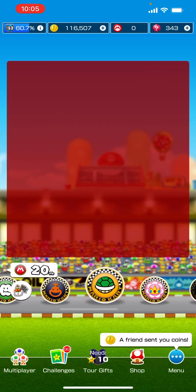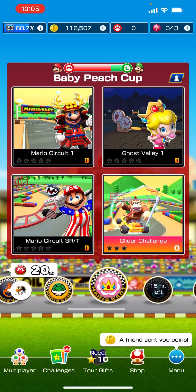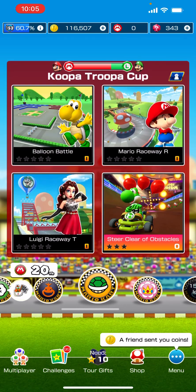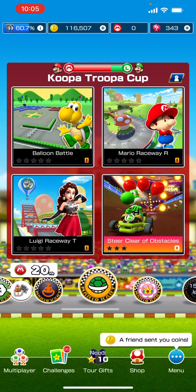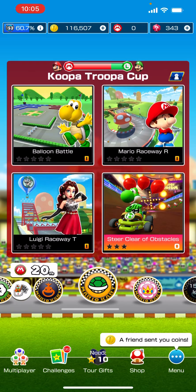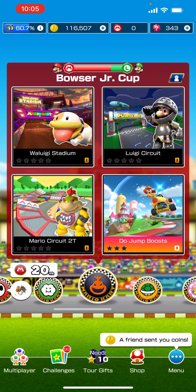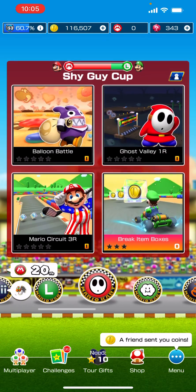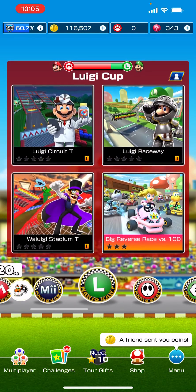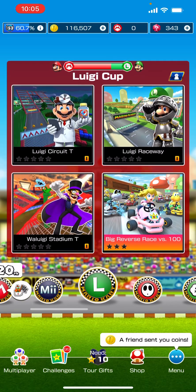Let's look at the track selection. We got the Baby Peach Cup: Mario Circuit, Ghost Valley, Mario Circuit 3RT, and then Battle Course 1. Then Mario Raceway R, Luigi Raceway T, Waluigi Stadium is back, Luigi Circuit, Mario Circuit 2T — pretty much all Mario circuits here — and then Ghost Valley. Week 2 has Luigi Circuit T, Luigi Raceway, and Waluigi Stadium T.